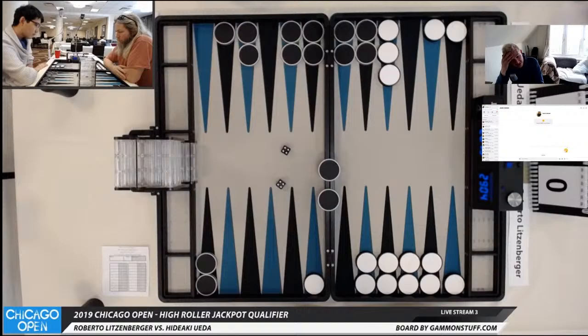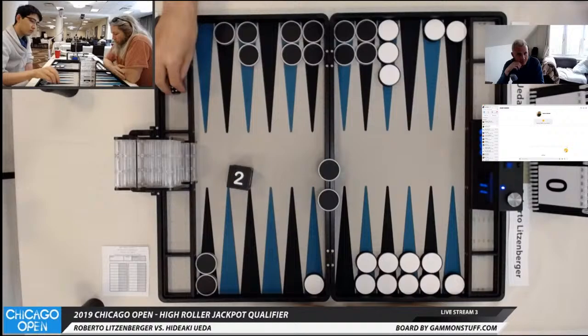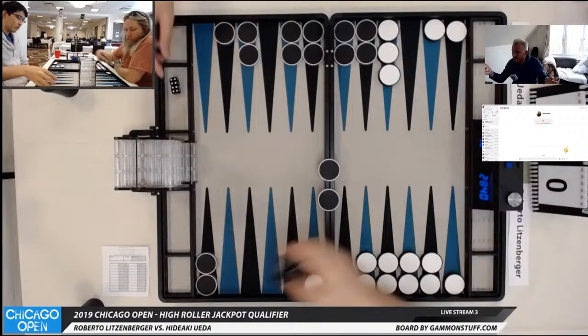Surely Hideaki is going to cube this. Len thinks he's going to take — let's see if he actually cubes. All fours are going to leave another shot. Is this anyone else on the pass side? I have watched this but I don't remember what Roberto does. Only 4-2 makes the point. The worst thing that can happen is — as black — if you fan. Then consider white's position. If black comes in with just one 6, is white in such decent shape? Len thinks he's taking — hey Len! You think it's a pass, but he's taking?